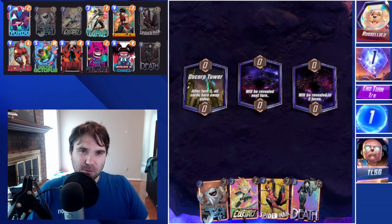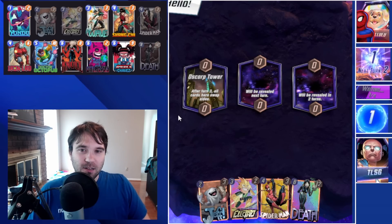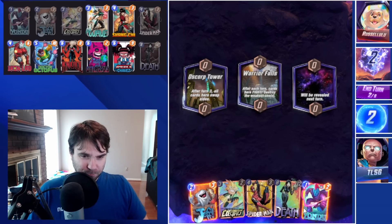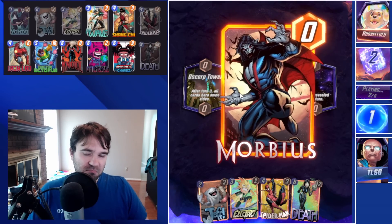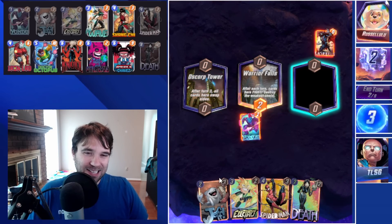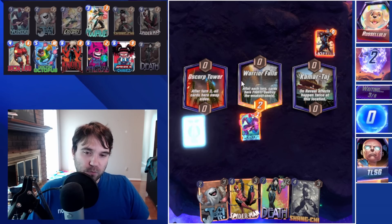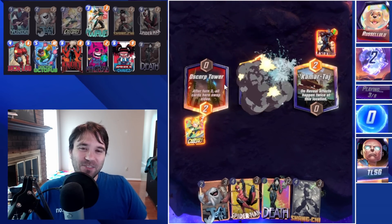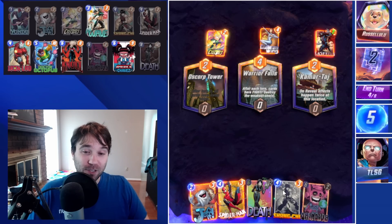Next up we have Russell Lulu — the goodest of boys. First location is Oscorp Tower. We're going to snap and send them Electro — they'll only be able to play one card per turn. Even if we don't get the Galactus line, this gives us a lot of advantage. We have Yondu — let's do Yondu into Warrior Falls just for giggles. Morbius comes down — if it gets too large, we can kill it with Shang-Chi. Kamar Taj is huge for them. A discard deck doesn't mind only playing one card per turn.